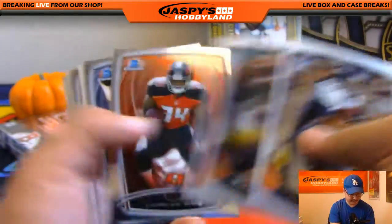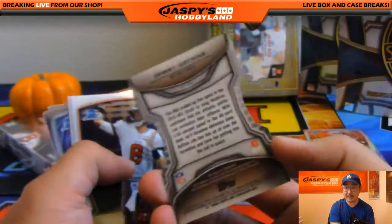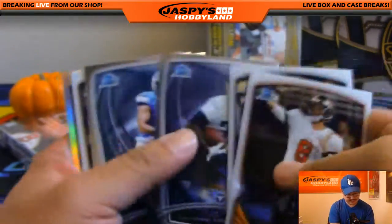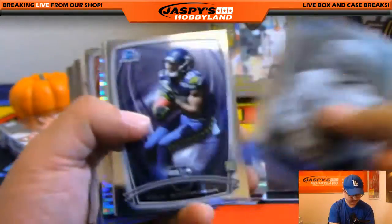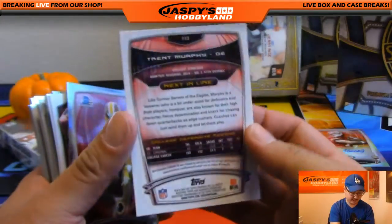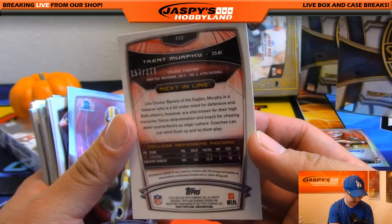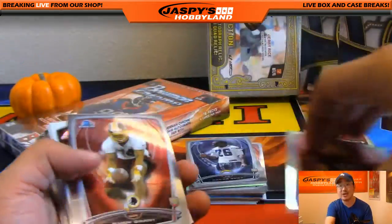Die cut Marquise Lee. Sammy Watkins die cut. T.Y. Hilton refractor. Mike Davis. We've got a Pulsar, Trent Murphy — 157 out of 271. That Pulsar refractor going out to the Redskins, that's Nick Jones.